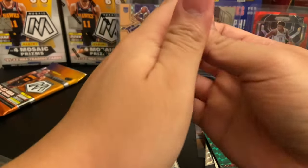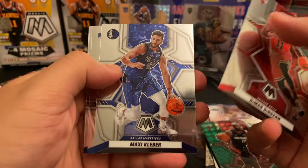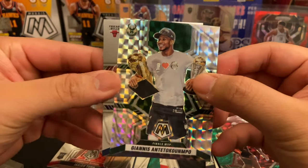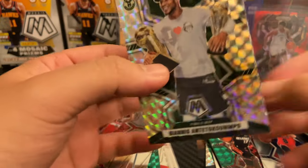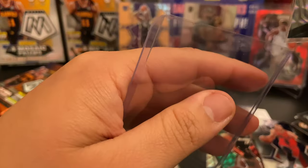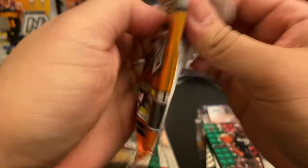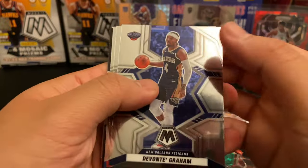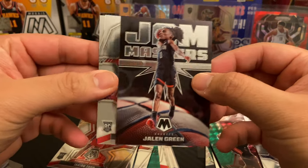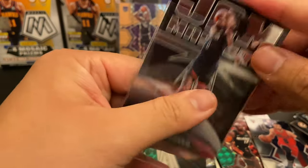Wow, alright, next pack — let's see what we got: DeMar, Tyrese Maxi, Cole Anthony, Bogdan Bogdanovic, Giannis Antetokounmpo — wow — on the true Mosaic, and exactly on the National Pride. Wow, this card is filthy! That is so nice, bang! Dude, I'm actually really loving Mosaic. Last pack for this one — Avante, D. Lillard, Tobias, Jalen Green so nice — we'll take that. Brandon Boston Jr. and Isaiah Jackson — love these Rockets unis, so we'll definitely take that.